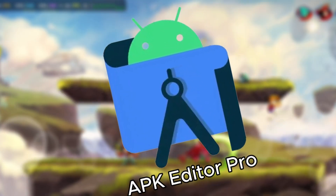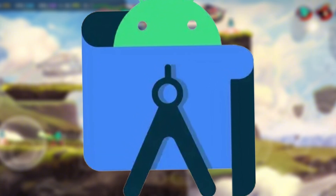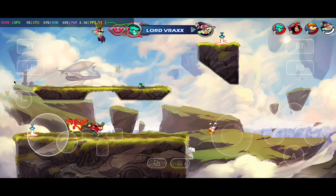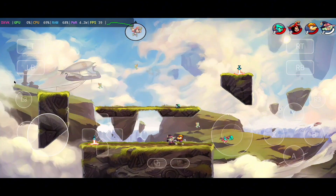To do this, you'll need a simple app called APK Editor Pro. It's not on the Play Store, but you can safely download it from PGeyer or similar trusted sites. This tool lets you open an APK file and change its internal package name — the exact string your phone checks to detect apps like Antutu.